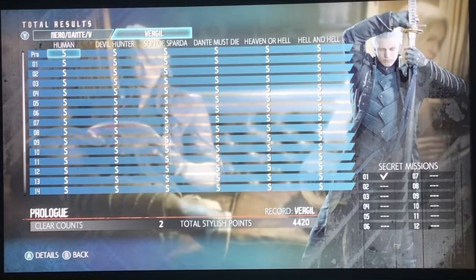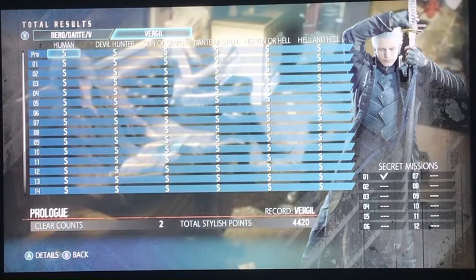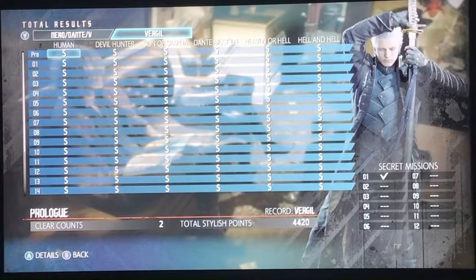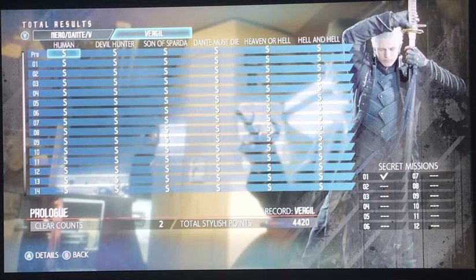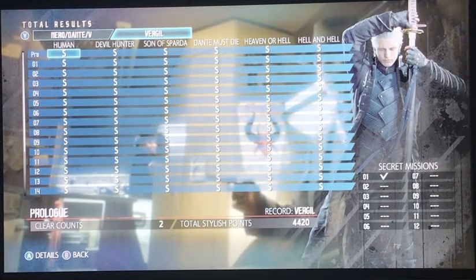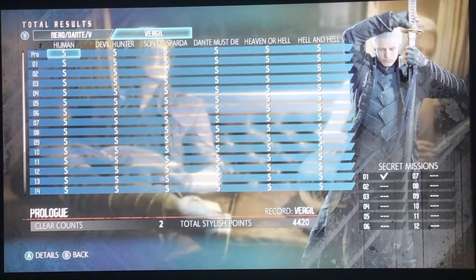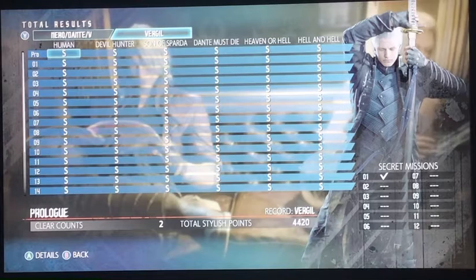To sum it up: be stylish, don't spam the same move, learn how to dodge, and go for no damage. If you do get hit, you could use a checkpoint but it will reduce your score multiplier to around 0.8 or 0.3. It's actually easier to quit and continue from where you left off rather than using a checkpoint.